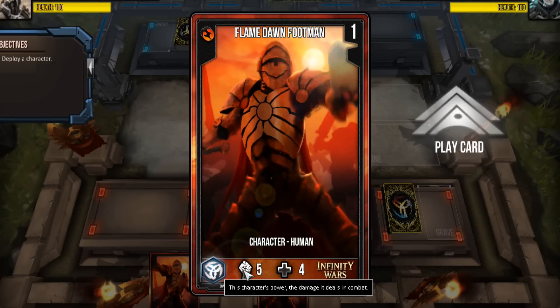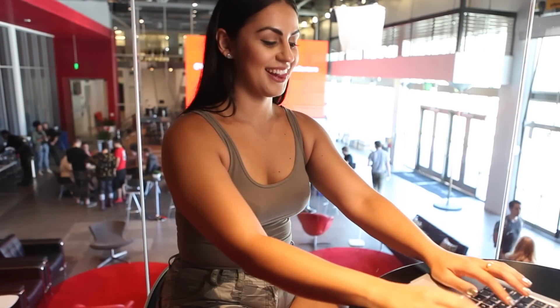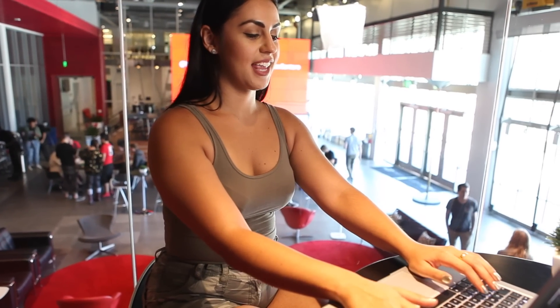Next is Strength. This indicates how much damage the card can deal on opponents. And finally, Health. This shows how many hit points, or how much damage a character can withstand. Other elements on the card are explained as the campaign progresses.